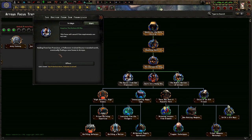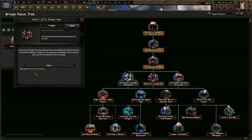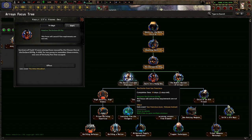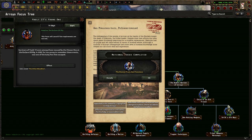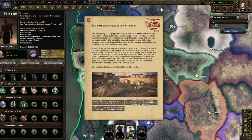The Doctor from San Francisco. Hailing from San Francisco, a restrained father-figure doctor arrived north of entry, finding a new home in Arroyo. The survivors of Vault 13 were among those rescued by the Chosen One at the Enclave oil rig. A child far too young to remember these events was one of the lucky few that actually escaped. I love what Roblozo is — easy, but San Francisco-born follower trained. The kidnapping of the people of Arroyo at the hands of the Enclave meant the death of Hakunin, the tribal healer.